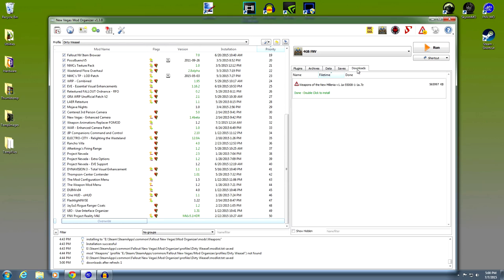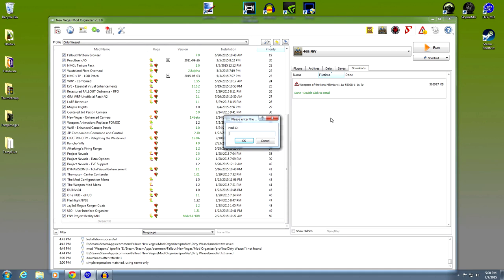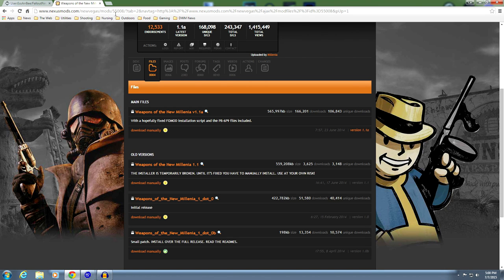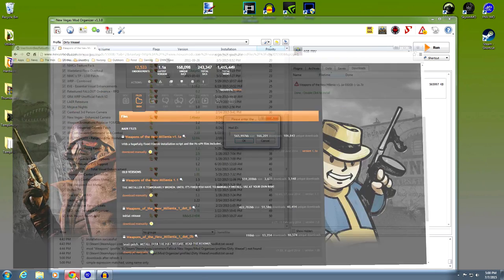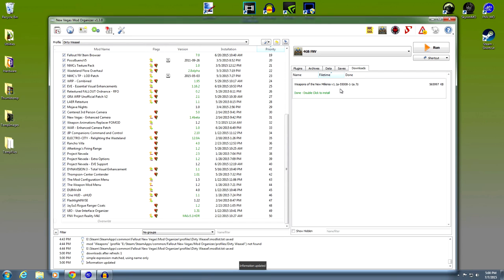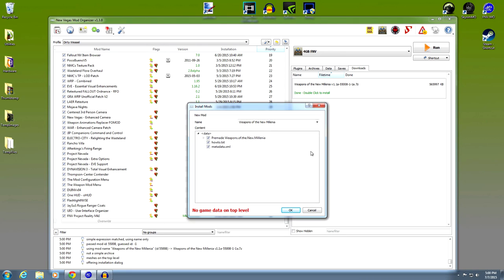When you come over to your downloads in Mod Organizer, you will now have Weapons of the New Millennia. Query the mod info - the mod number is 55008 - and press OK. It's been updated so it has the right information. Go ahead and double click this, and this is what you're going to see: it says no game data on top level.